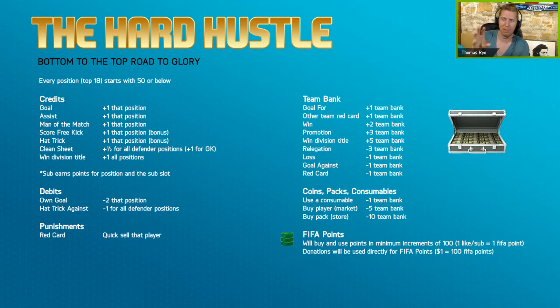Here's another big piece to the Hard Hustle — something called the team bank. These aren't positional points. The team bank will be points that I can use for other things such as using a consumable, buying a player off the market, or buying a pack. The way that you earn team bank points: you get one for a goal, one when the other team gets a red card, two for every win, three for promotion to the next division, and five for winning the division title. Relegation takes three away.